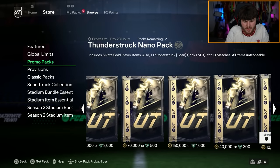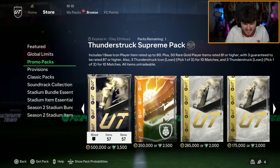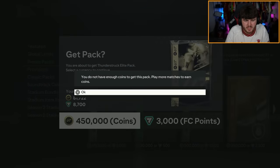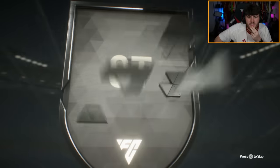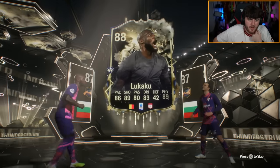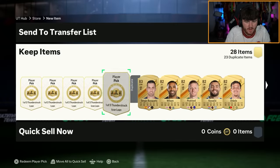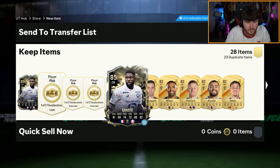We'll open the 450k pack first — 3,000 FC Points, guaranteed hero. Dimitar Berbatov is our hero, we'll take that. Then there's a Thunderstruck player behind — it's Romelu Lukaku, who I think already got an upgrade, we'll take it. Also Kimmich in there — not a bad pack at all, really wasn't terrible.